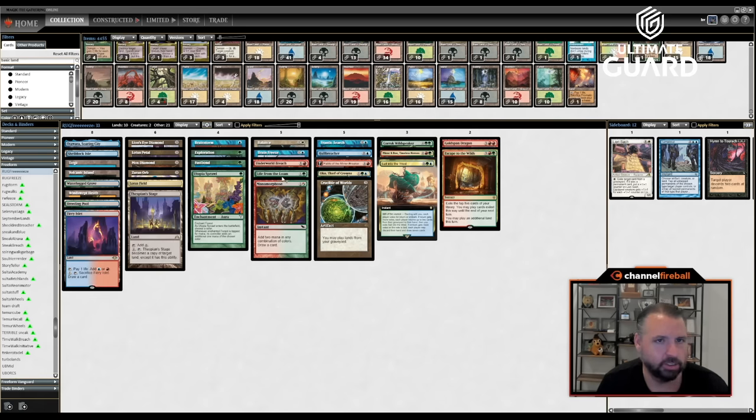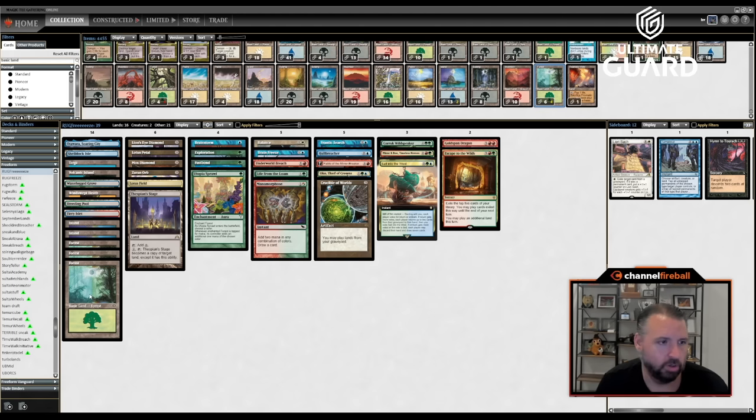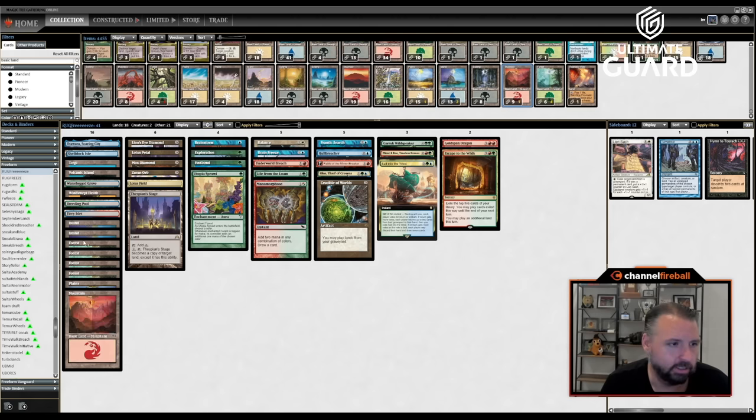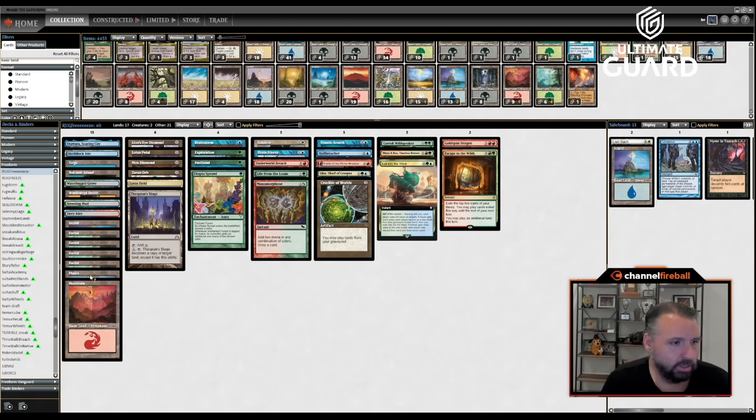I have a ton of blue sources — one, two, three, four, five, six, seven, eight, nine. Let's say two islands and four forests. Actually, I do need a Plains for Windswept Heath. I need to cut an Island then because I need a Plains. I probably want one Mountain. That's enough blue — eight turn-one green sources, plus Lotus Petal and Mox Diamond makes ten, then Lotus Field.